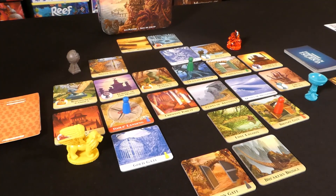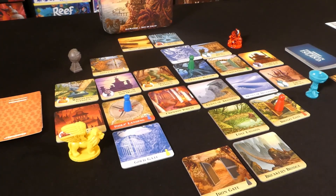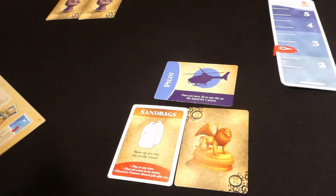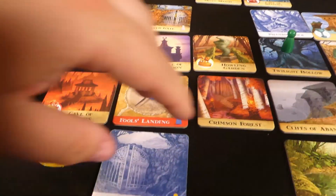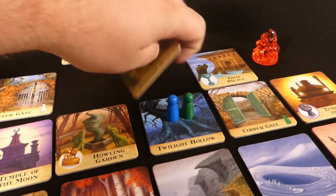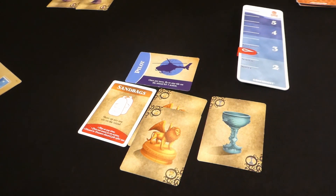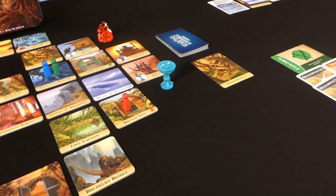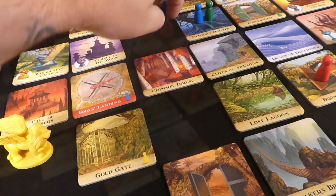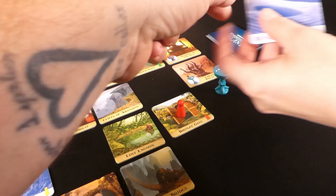Discussion of strategy: shore up Gold Gate, fly to Twilight Hollow, then do Phantom Rock. Blue player's turn — shore up Gold Gate, then fly anywhere on the island as the blue character, move to Twilight Hollow, then shore up Phantom Rock as the third action. Cards drawn: a yellow and a blue. Karen takes note of those cards. Three flood cards revealed: Howling Garden flooding, Golden Gate — good job that was shored up — and Dunes of Deception, which is destroyed and its card removed.